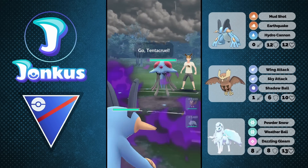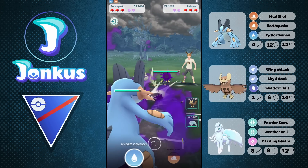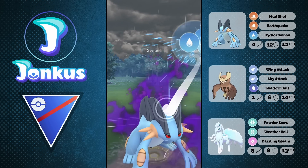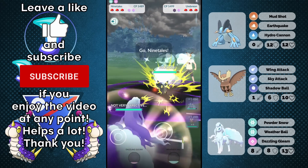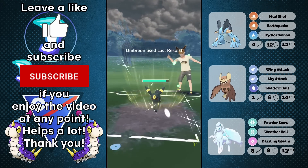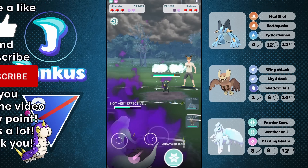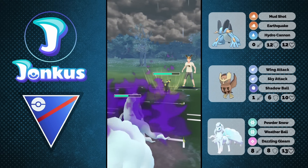Hello and welcome to a new video. Today we're going to take a look at a core that's currently very strong in the Open Great League — the Shadow Swampert plus Shadow Ninetales core. Those battles here are going to be very interesting, so we're going to take a look at how good the Shadow Ninetales is going to be.